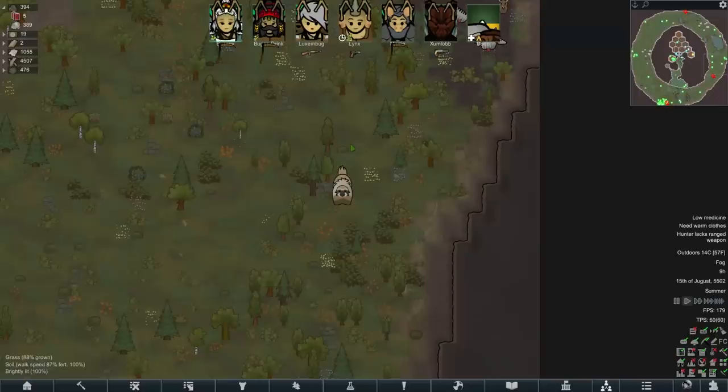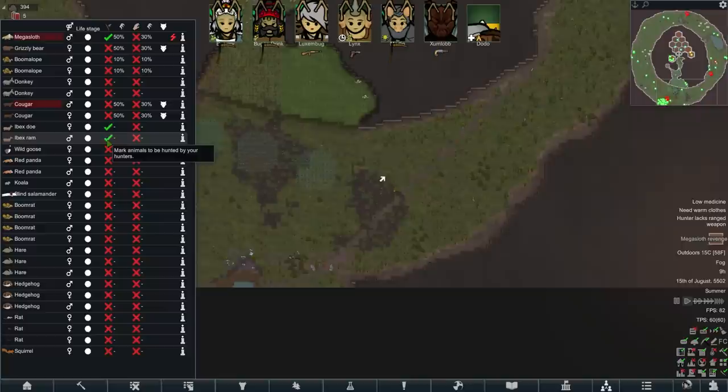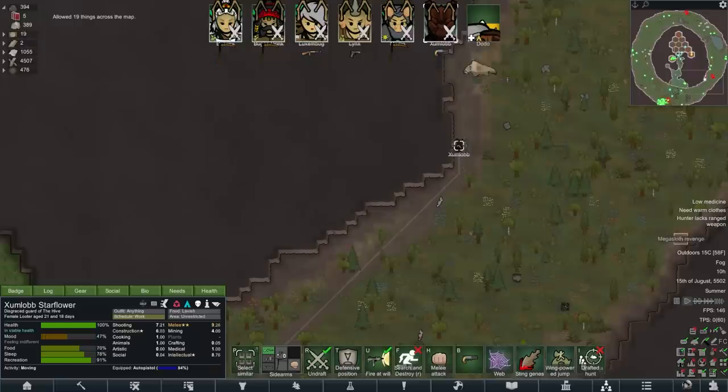It will make Bugsy perfect. Is there anything safe to hunt out here? We've got Ibex Doe, Ibex Ram. The mega sloth went wild — who could have predicted that? Let's deal with that in a moment. There's a goose. We put the goose in Bugsy's new body parts. Oh God, there's barely anything to hunt.